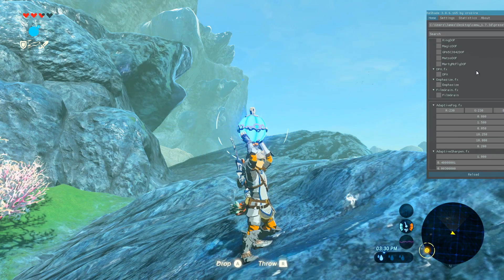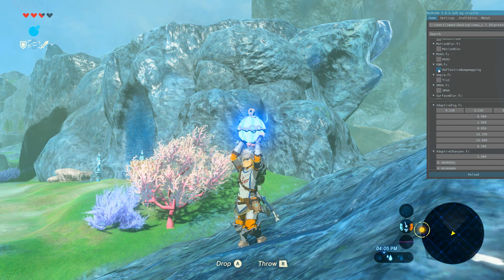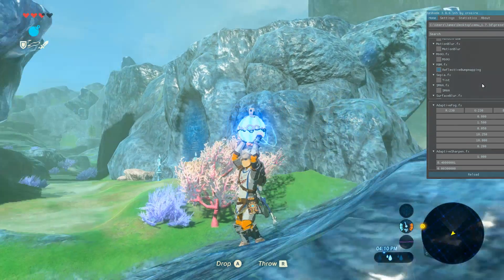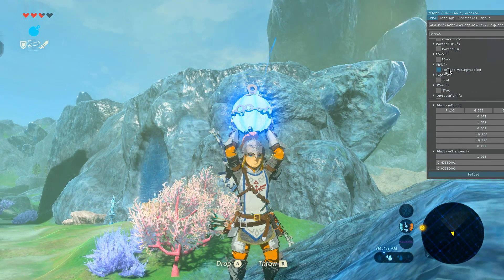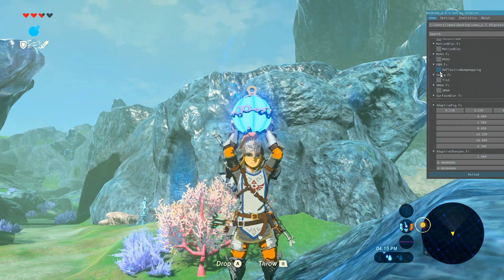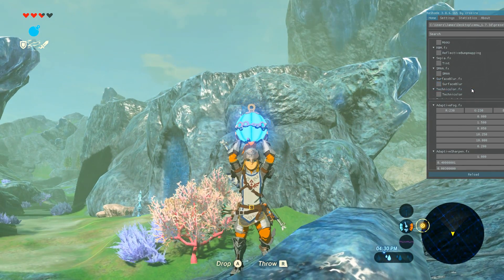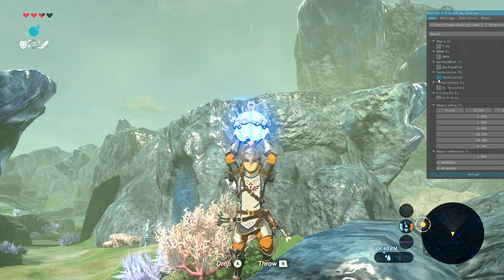What about the bombs? Reflect Bump Mapping — not bad, I can see what it's trying to do. It's trying to smoothen everything out a little bit, but it affects everything. Sepia — we're going to go yellow. Surface blur — no. Technicolor — not bad.